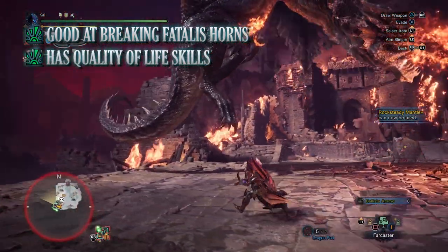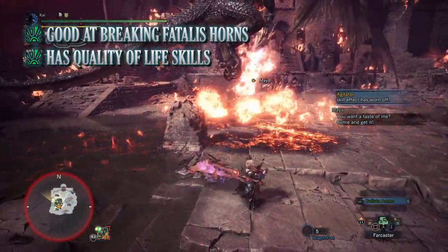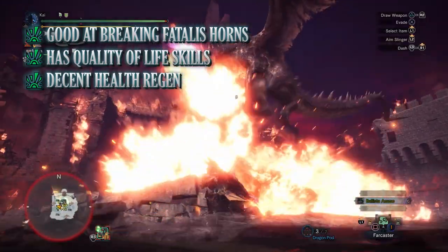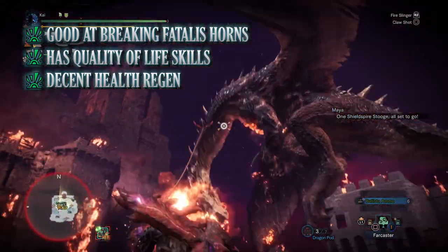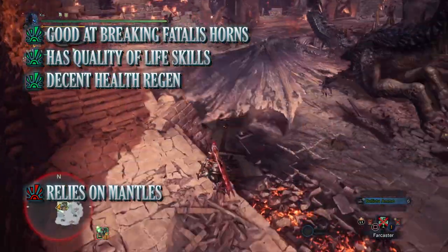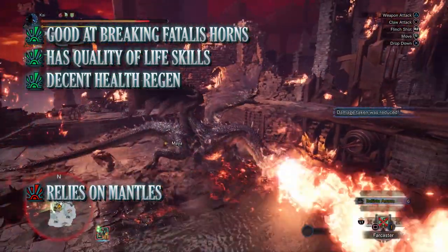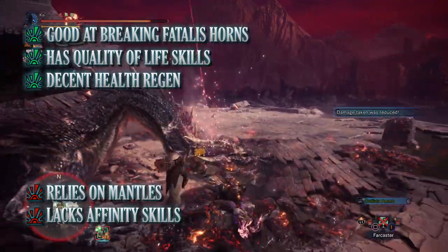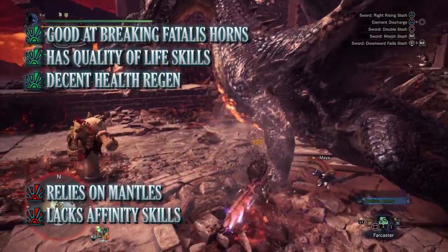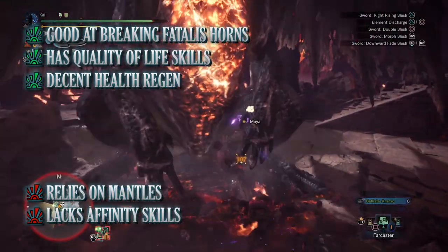On top of that, this build has quite a few quality of life skills for the Switchaxe, including Divine Blessing, Evade Window, Evade Extender, and Tool Specialist — these can all keep you alive and make the hunt feel easier. This build also has quite a bit of health regen; thanks to Nergigante's Ambition and the Health Regen Augmentation we're able to keep ourselves alive without having to sheathe our weapon and drink a potion. On the flip side, the biggest con is that this build really relies on mantles to latch onto the monster and perform the Zero Sum Discharge successfully, so always try to time your mantle usage carefully. The other minor con is that this build can be lacking in affinity-based skills, though this is compensated by its high raw attack and the uninterrupted damage enabled by the quality of life skills and specialist tools.